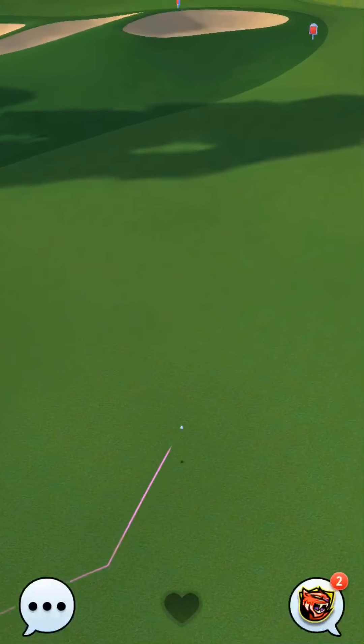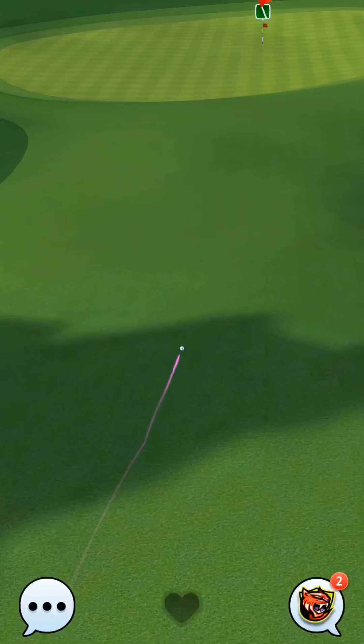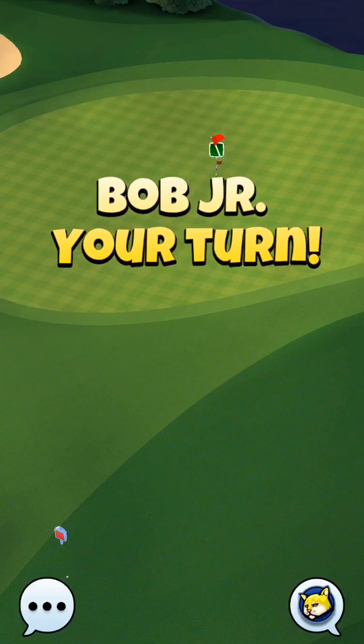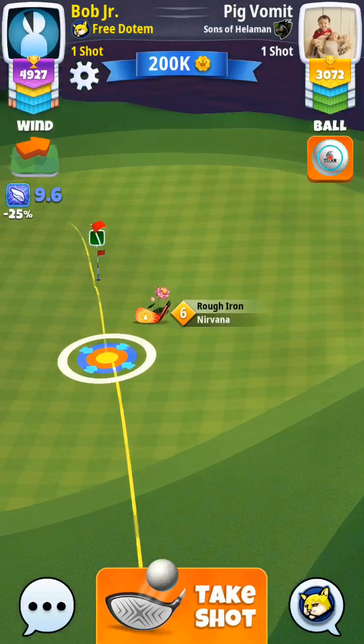I come up just a little bit short here with the Thor's Hammer level six, but it will leave a wedge up there for an albatross. Not bad — and here we go looking at our second shots.